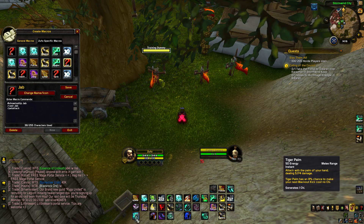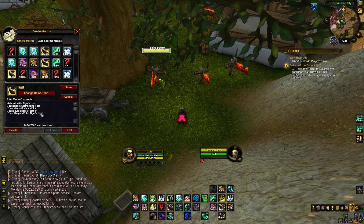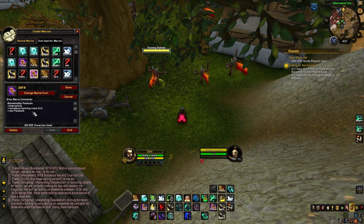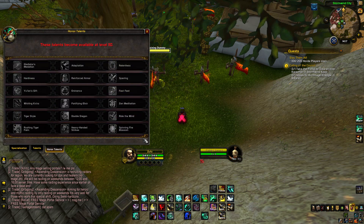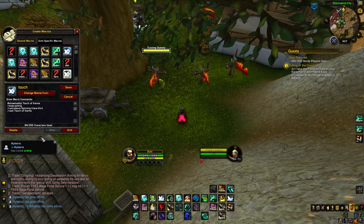This one used to be my Jab macro — I should update it to Tiger Palm. My touch of karma macro stops casting, cancels the Spinning Crane Kick aura, and uses Touch of Karma. My on-target paralyze macro is the same as the focus paralyze — stop casting, cancel aura, use Paralyze — only on my main target instead. Spear Hand Strike macro is exactly the same, only using Spear Hand Strike. I don't really have that many macros yet — I really need to make more. I lost all my macros somehow during the pre-patch.